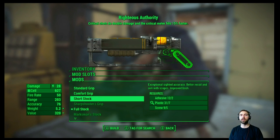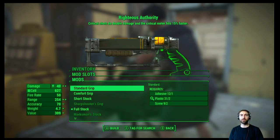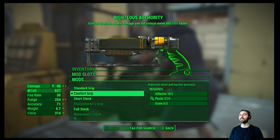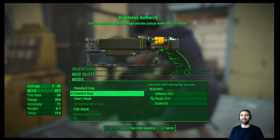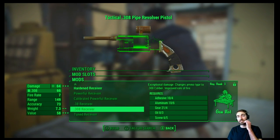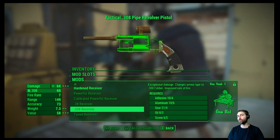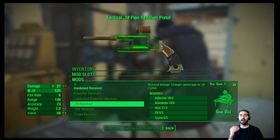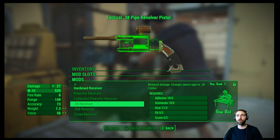Turning the righteous authority into a comfort grip — look at that, jumping up to 40 damage. That's pretty sick! If we go up to Gun Nut 3 we can actually use this revolver as a .308 doing 64 damage a shot. That is in fact pretty good for a revolver.